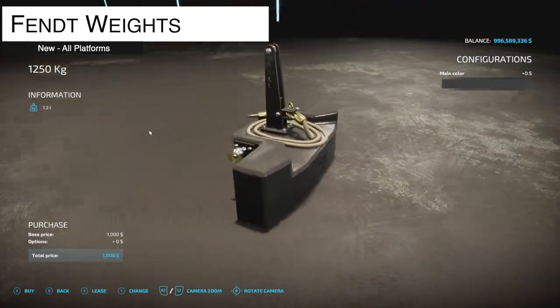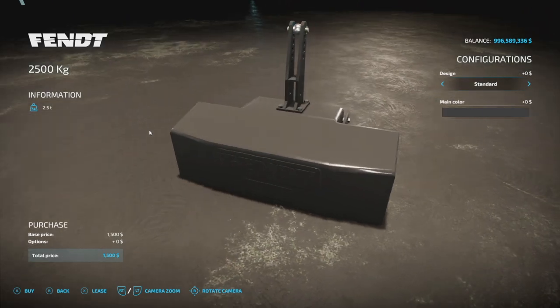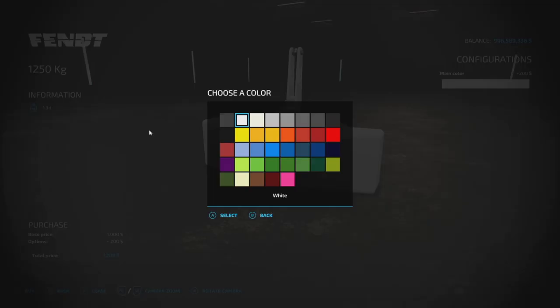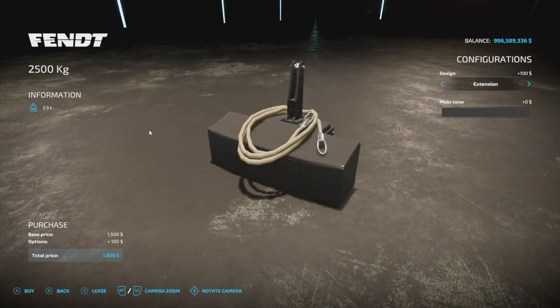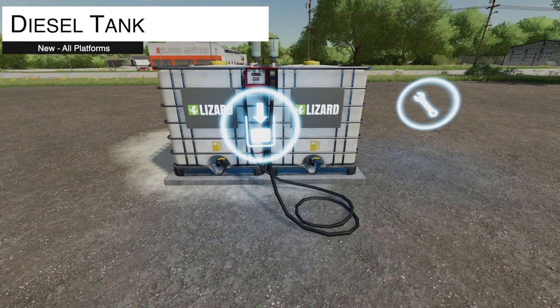Here's a mod that dropped a little bit later in the Farming Simulator 19 lifespan and it's here for 22 now: the Fendt 1,250 kilogram weight. We've also got a 2,500 kilogram weight as well — 1 slot each. Main color can be changed to whatever you want; they come with the base AGCO color. They are 1.3 and 2.5 tons respectively. There's an extension on here as well but just heads up — that rope does nothing, it just looks cool.